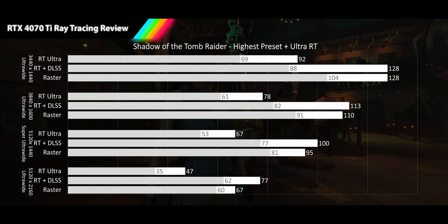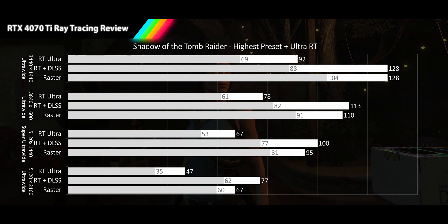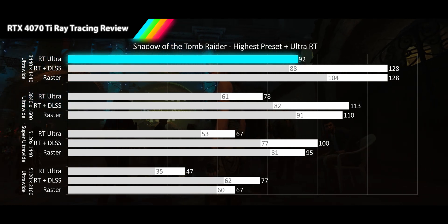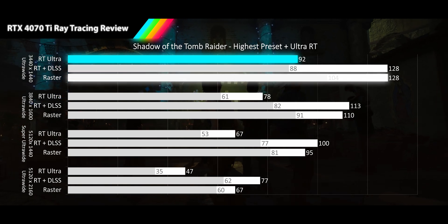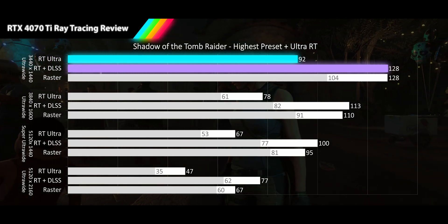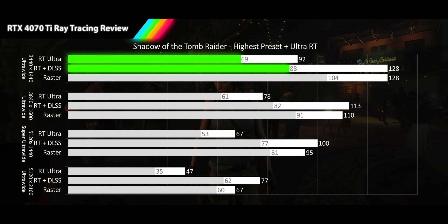Next up is one of the OG ray tracing games, Shadow of the Tomb Raider — a great example of how far ray tracing grunt has come. At 3440x1440p Alt-Wide, the RT results deliver a nice high refresh rate of 92 FPS average, 28% slower than raster. Turning on DLSS quality nets 39% extra performance, matching the raster average, but with significantly lower 1% lows.